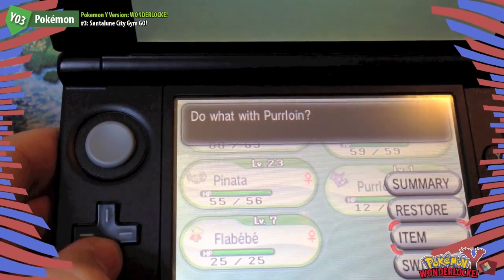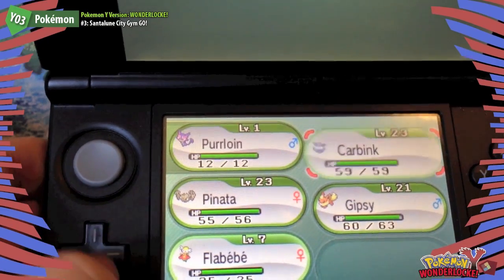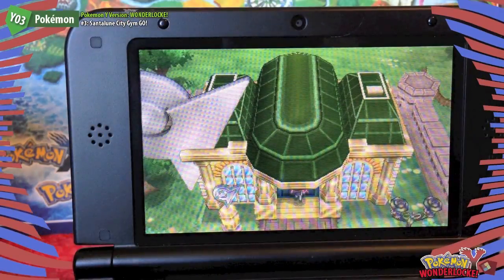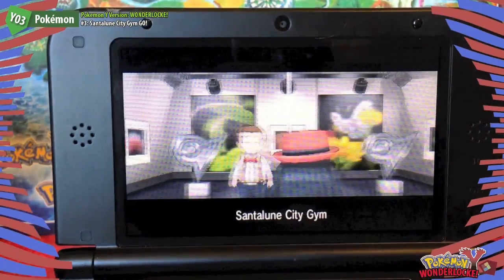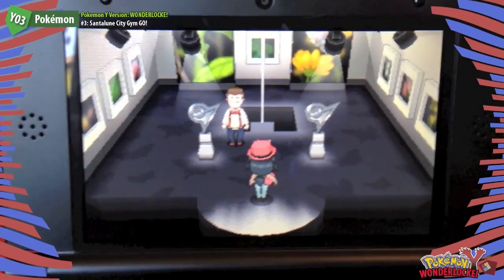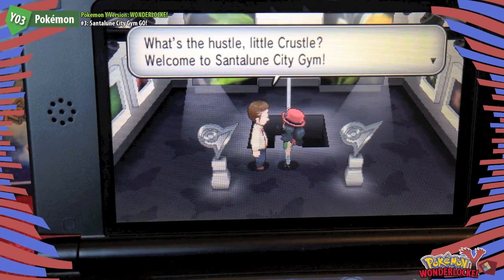Let's try and get our Purloin up at least a little bit. We'll switch that into first place with Flabebe switched in for Carbink. Let's go straight into the Santalune Gym — let's just zoom in a bit.